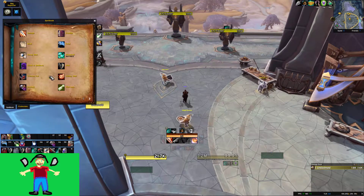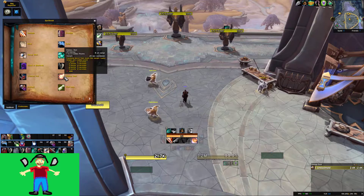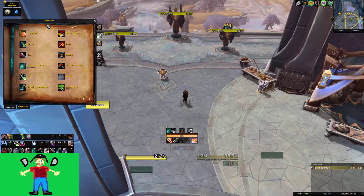What's new: we have Kidney Shot now as a stun. Between the Eyes has been altered — it no longer stuns. We have a separate ability, Kidney Shot, for the stun, same as the other specs. It costs 25 energy and scales in duration with combo points. We got poisons back.